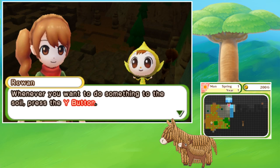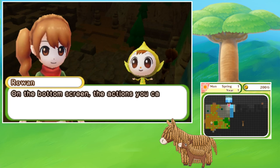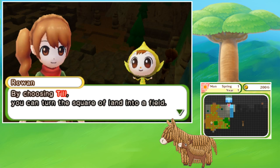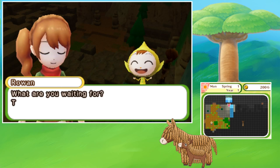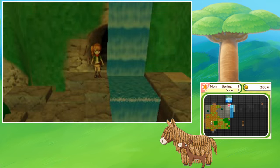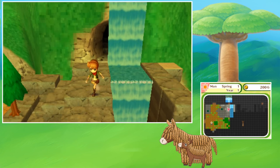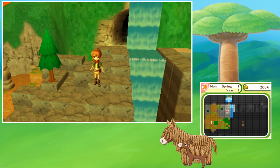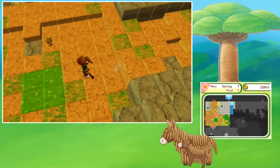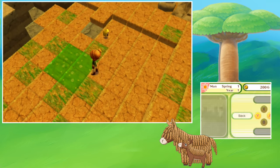Rowan teaches me how to farm: 'Whenever you want to do something to the soil, press the Y button. The squares around you will light up and the bottom screen will change. On the bottom screen, the action you can perform on the square you are facing will be displayed. By choosing till, you can turn the square of land into a field. The sooner you get some of the land tilled, the better.' I think I need to go down to the green land. There's green land right here — this is perfect!